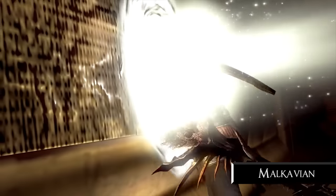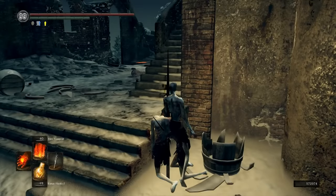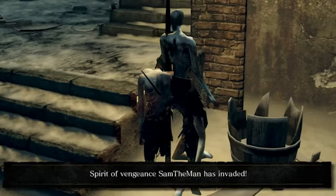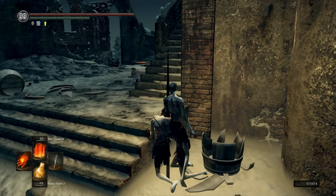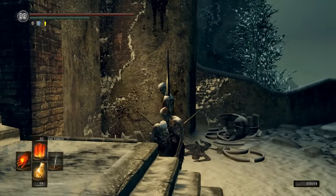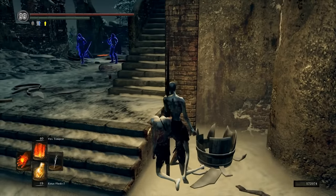Malkavian has experienced the almighty suck through the painting into the Painted World of Ariamis, which is an optional area that you can't leave until you complete it. Pretty cool. This little pile of corpses on a stake is actually Malkavian, the Gravelord servant. You can tell by the subtle black smoke effects giving him away. Still, it looks like these invading Black Phantoms haven't noticed him, so his disguise is serving him well.